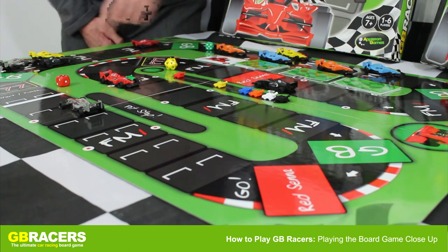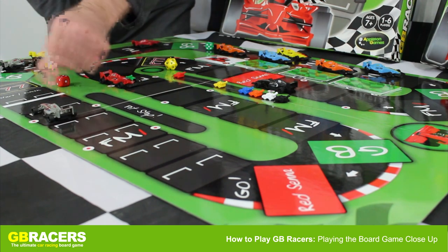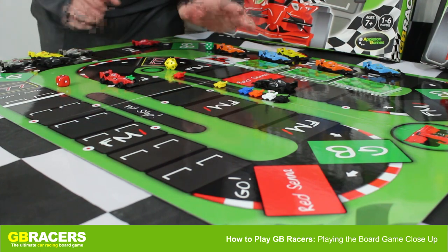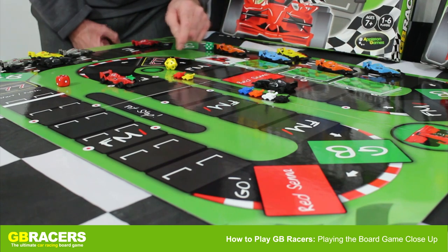It's another red seven. So whoever's in 12th position now — which is the silver car over here — he must move seven: one, two, three, four, five, six, seven. That's the end of the yellow's second turn, so we move the yellow marker car forward.